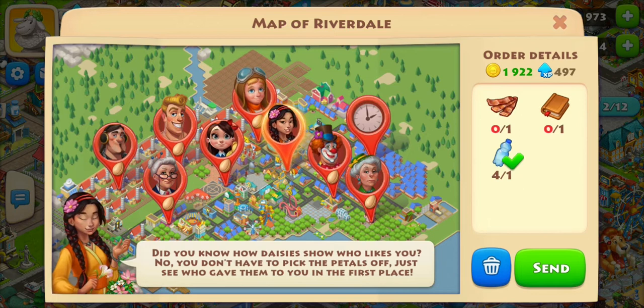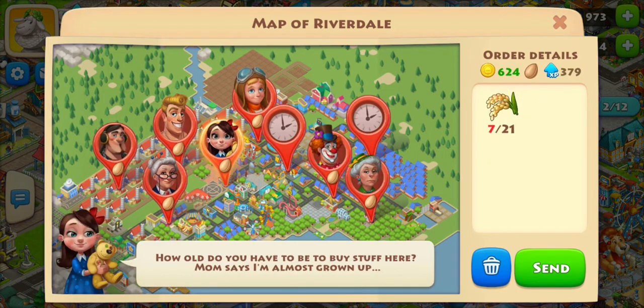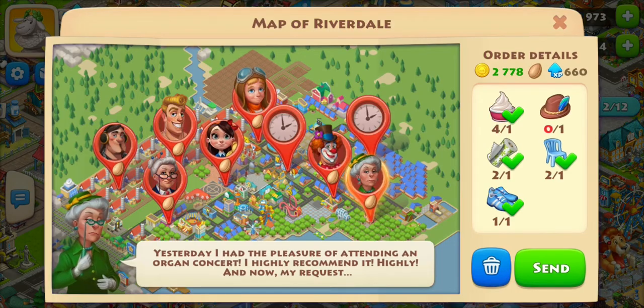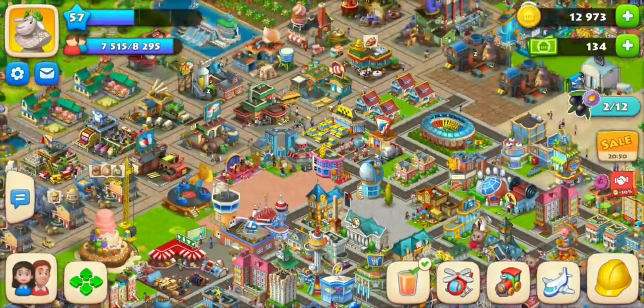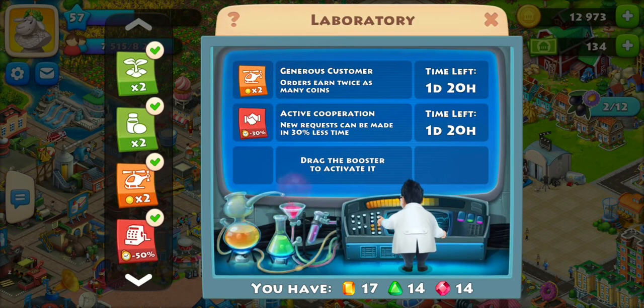Not every helicopter order gives you seeds, so I like to dump the ones that don't. If I don't, it confuses me and I'll fill an order without getting seeds. I'll wait until the orders I have all show that little seed icon at the bottom under the picture, then start trying to fill what I need.